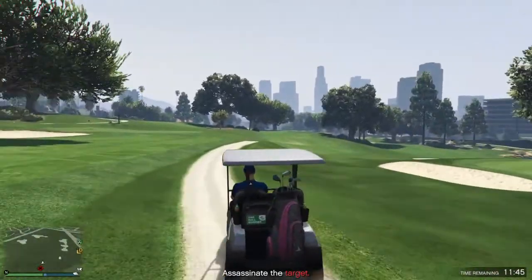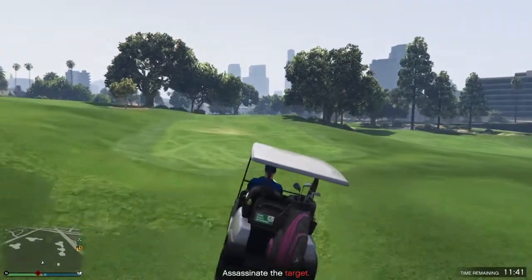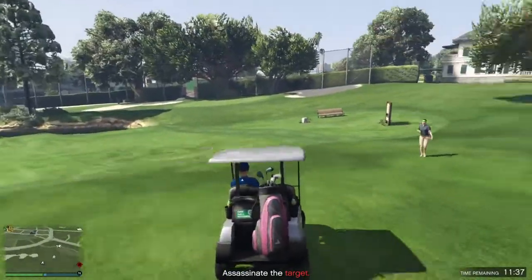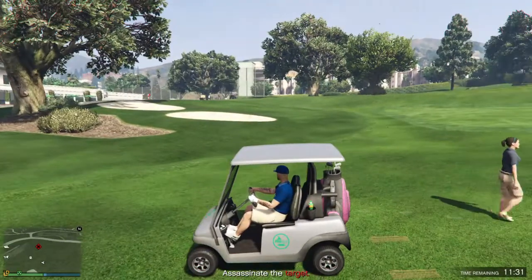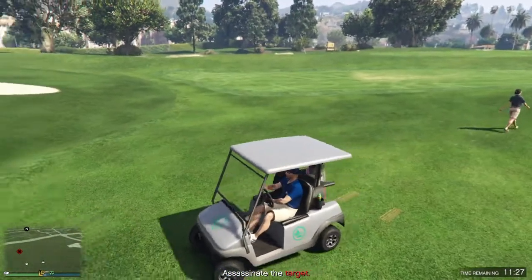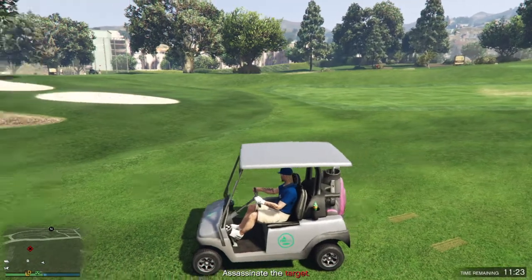I think when the judge starts walking is when you grab the sticky bomb, so there's a note you should take. Make sure you sit next to the judge — ironically that's the same judge NPC right there. Make sure you get close enough to the judge, because I think getting near the backpack is what triggers the judge to move.